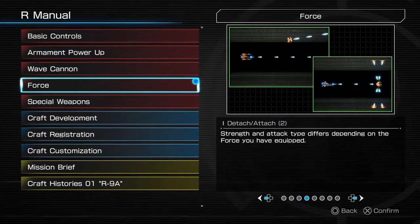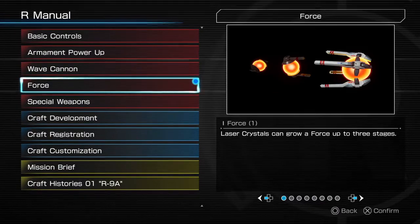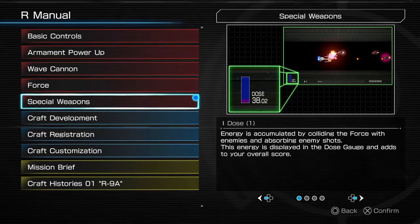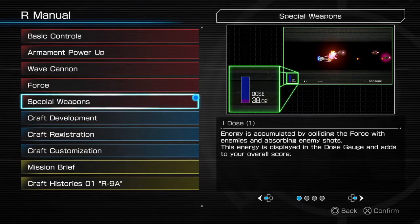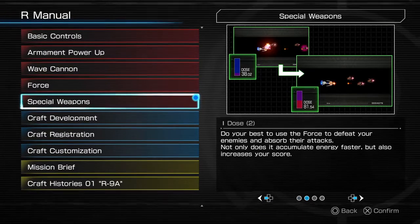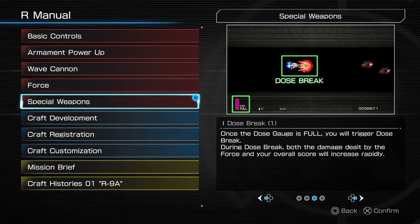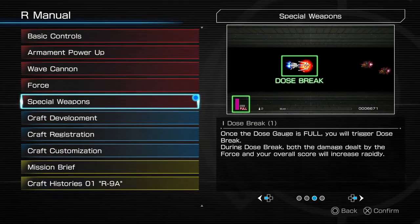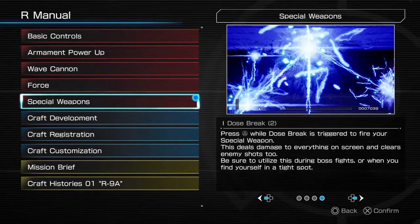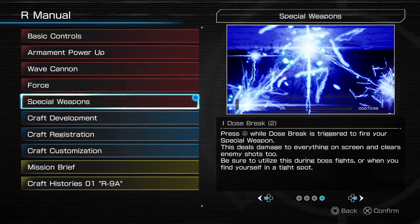You can attach the force to the back of the unit too. Using the force to defeat enemies and absorb their attacks increases your score — it's an interesting mechanic. You'll trigger the Dose Break, and during the Dose Break, the damage dealt by the force makes your score increase rapidly. Press the triangle button while Dose Break is triggered to fire your special weapon — it clears all enemy shots on screen too. That's going to be great during boss fights.